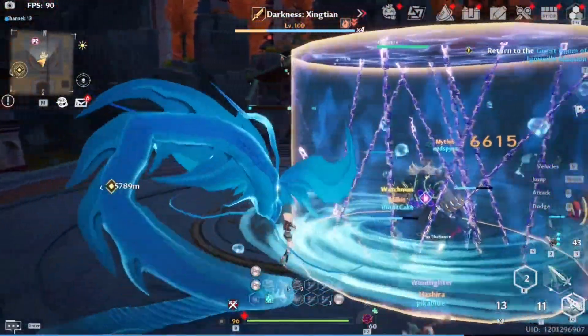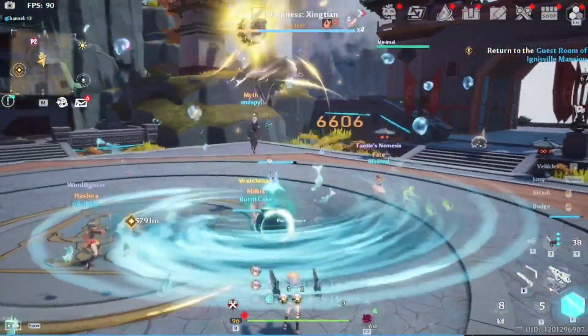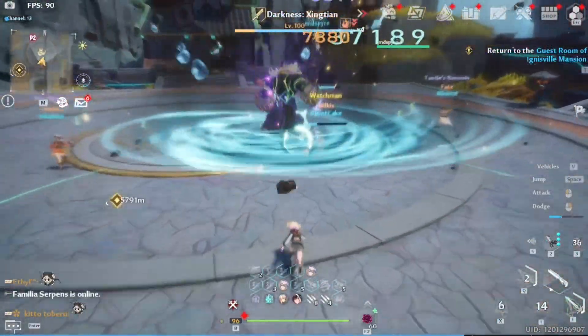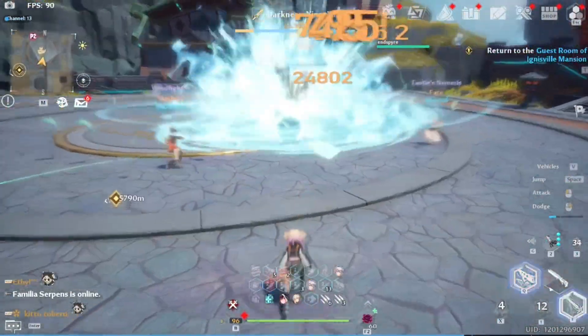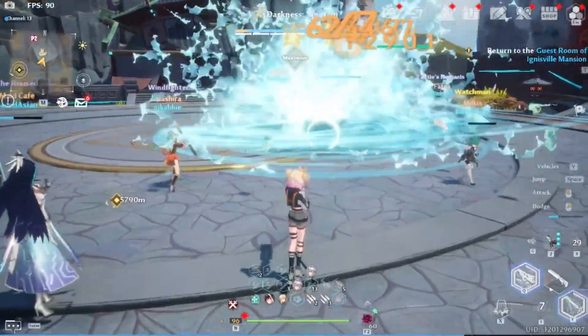The best F2P Matrices from the Standard Banner are Lyra, Saki, Zero, Nemesis, Samir, Crow, and Coco. The reason for these Matrices are to either buff your team's damage or buff your own for solo play. Buffing whales will allow for better and faster runs.